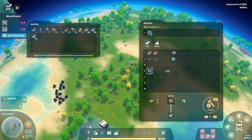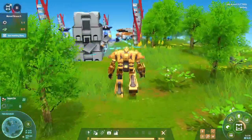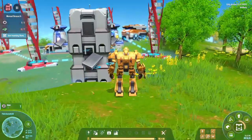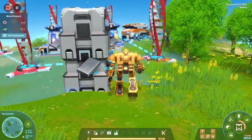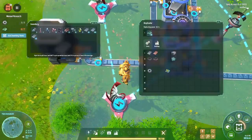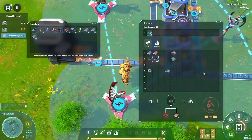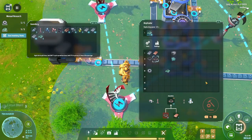You actually need gear for that. We just need a circuit board to make an assembler. To make those items in the assembler, and then we will make the matrix.